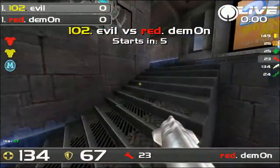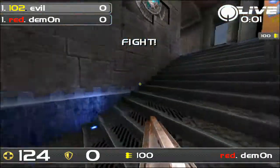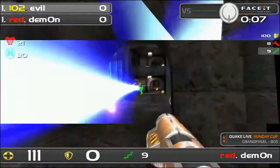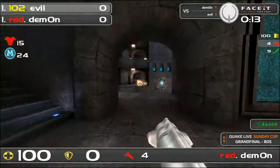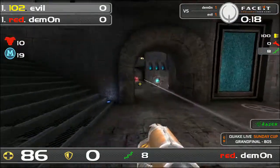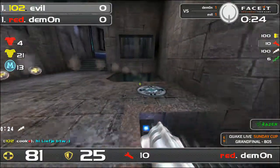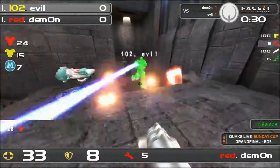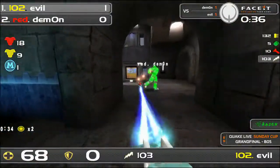Both players are ready and Map 3 Airwalk gets underway. There's a quick rocket onto Evil but Demon misses the rail follow-up — pretty brutal, as he was going to walk away with a stack advantage. He gets one rail but doesn't connect with the next. Grenade pressure from Evil doesn't deter Demon from the pickup, but then Evil comes with the lightning gun dealing enough damage to take Demon down.